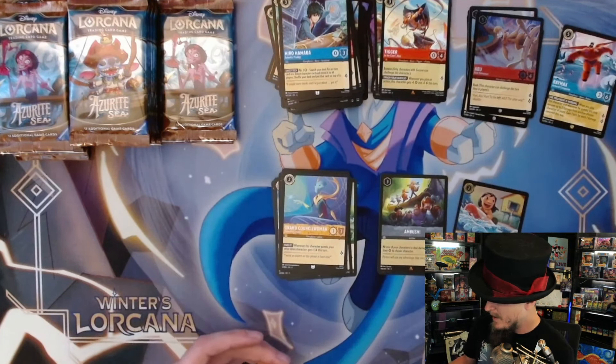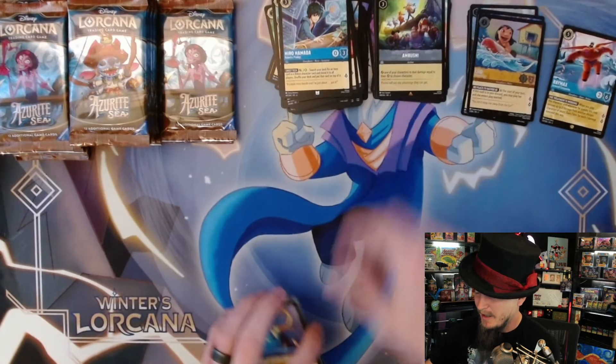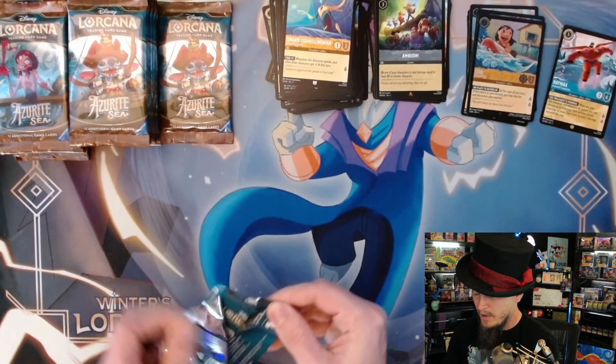Followed by Ambush and a foil super rare Lilo - that's a good one to pull! Foil rare and a foil super rare so far - now I just need a foil legendary and the enchanted, that'll make my day.